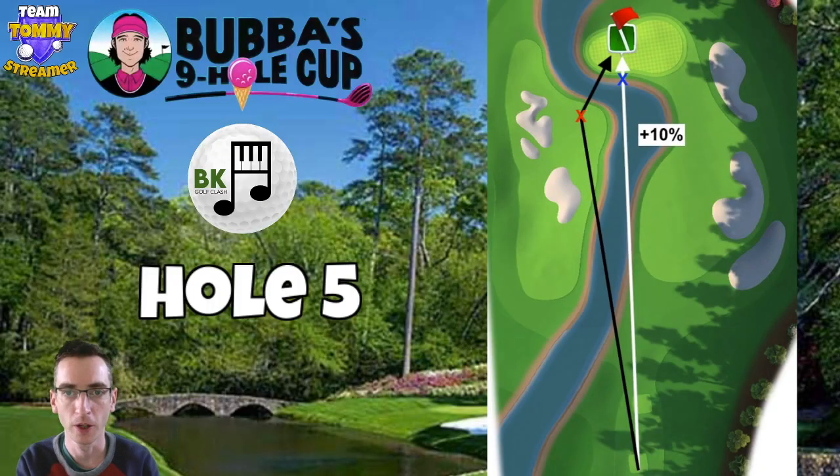On to the fifth hole — another par three and again on the longer side. We're going to be using a wood club here for rookie as well as pro and expert, with master obviously using a driver. The best chance is the rough bump with the white arrow shown — the blue cross bouncing there directly in the rough and rolling just onto the pin. It's a fairly short pin on this one, you haven't got far to go once you've hit the rough. Plus 10% is the general elevation here.